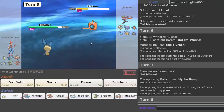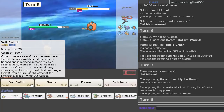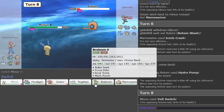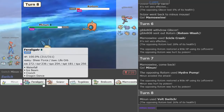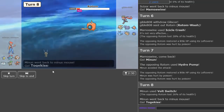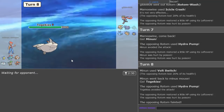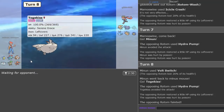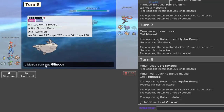He uses Hydro. We have the Choice Scarf on Minun now. Volt Switch out for the chip. He's going to Hydro or Will-O-Wisp — not Volt Switch — so let's go into Togekiss. Gone. The Minun — you've not seen a Minun put in this much work, I'll tell you that much right now.